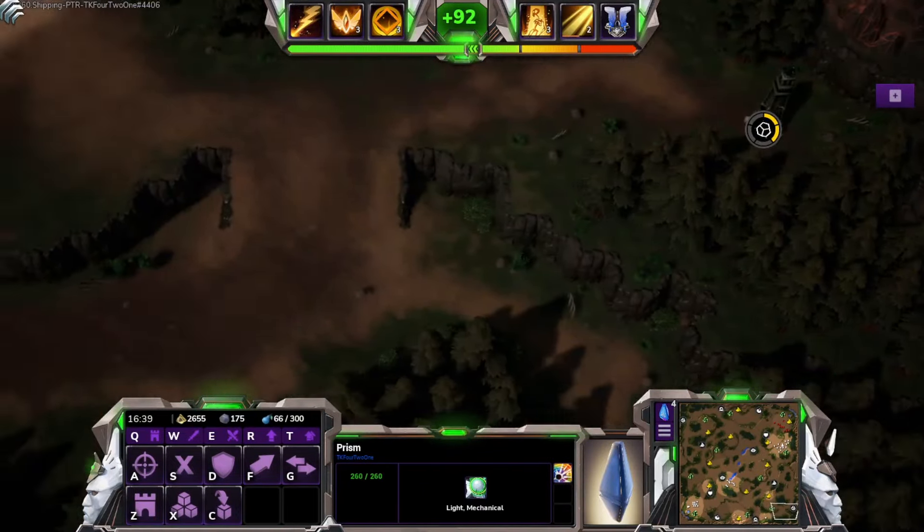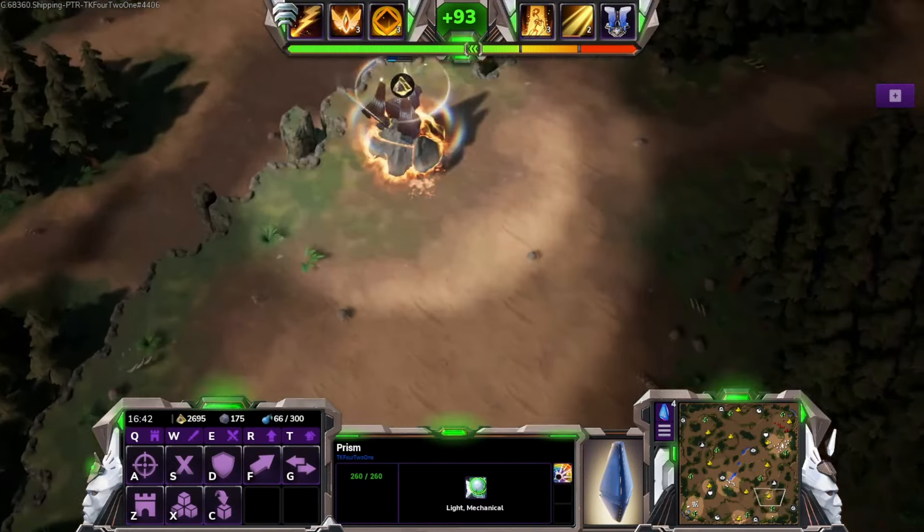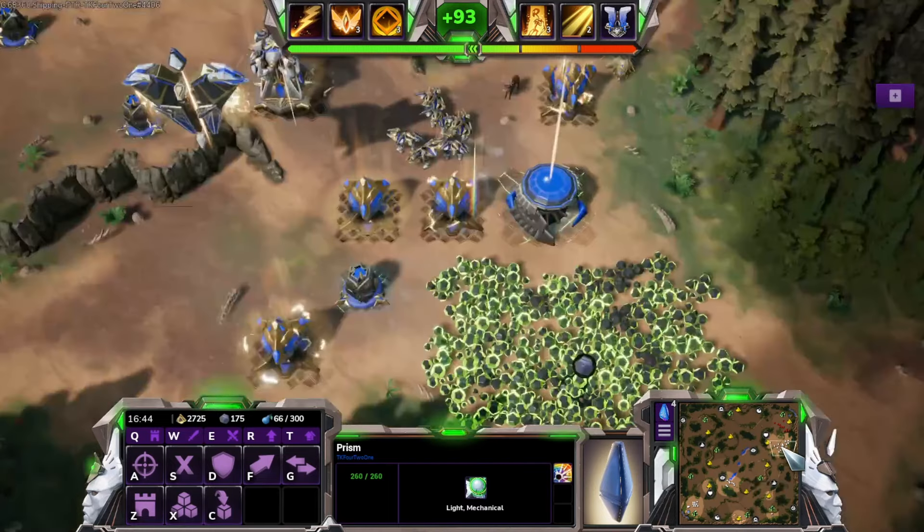That, and other mechanics, means that as Celestials, gaining a foothold in enemy territory is a very powerful asset.